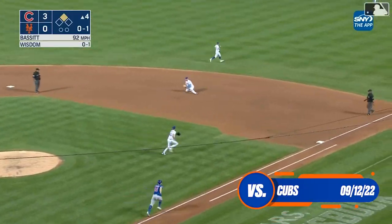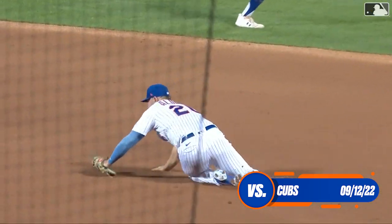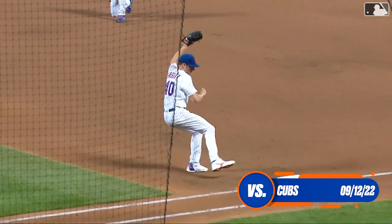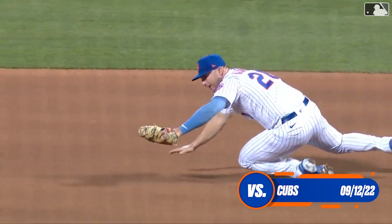He flares one to the right side — diving stop by Alonzo, and from his knees he throws in a nice play, sprawling to his right to get the out on Wisdom. Pete's been playing some very nice defense — he made some nice plays in Pittsburgh and in Miami.